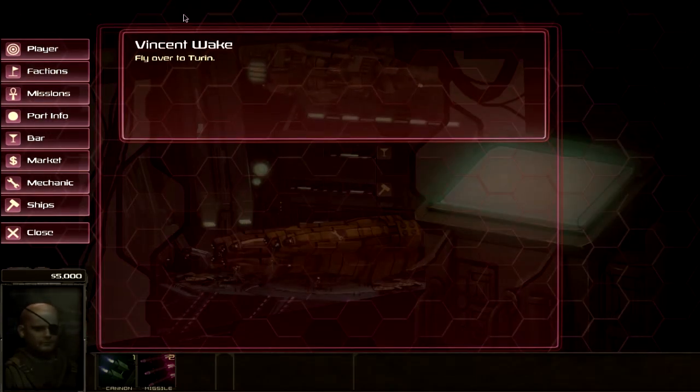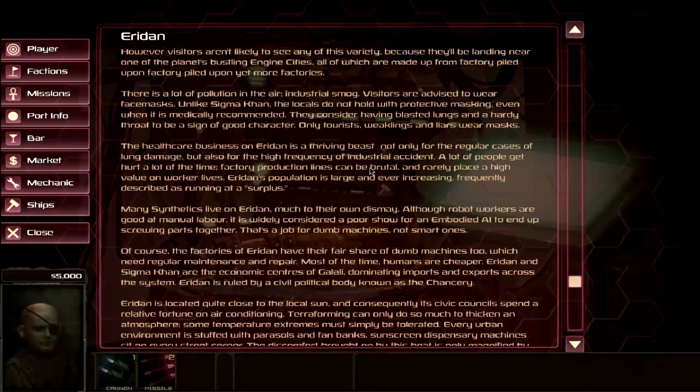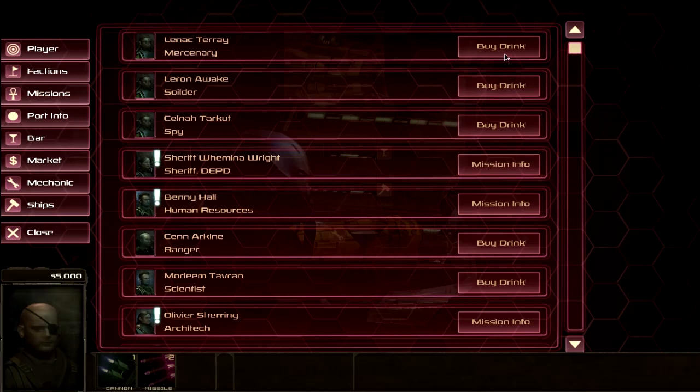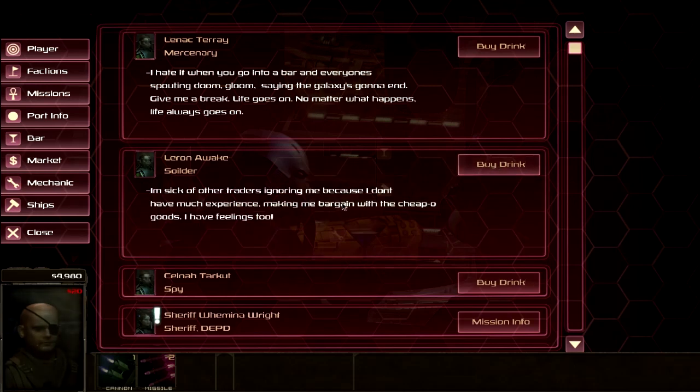These are your current missions. You always have the main story in here, but in addition to that you can accept other missions from bar patrons. Port info has a bit of backstory — I haven't been reading up on it much, but it's generally pretty interesting for a game like this. At the bar, you can buy drinks to get information out of people.